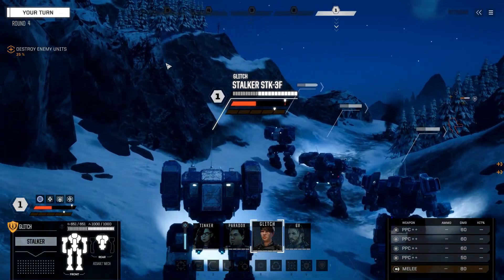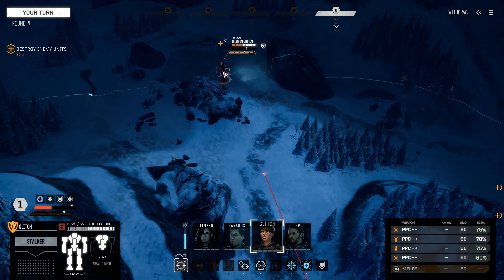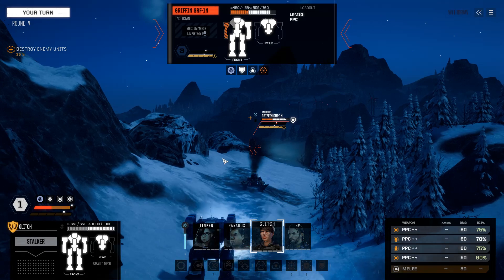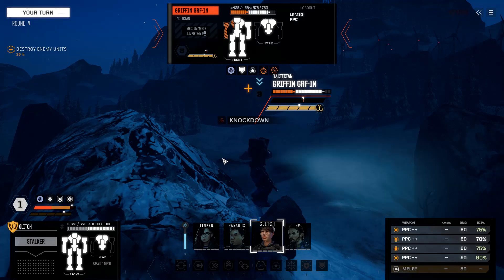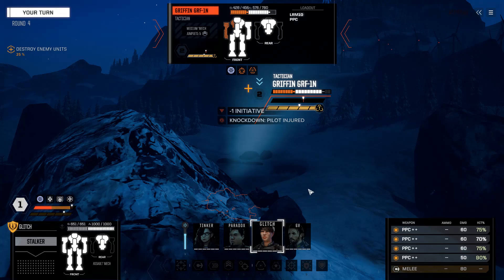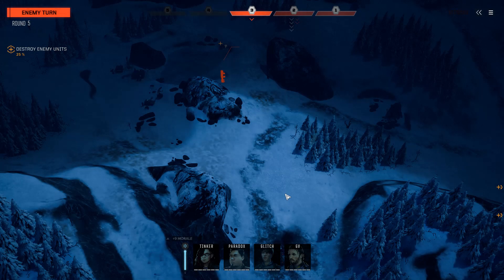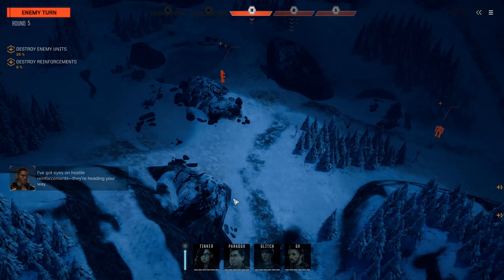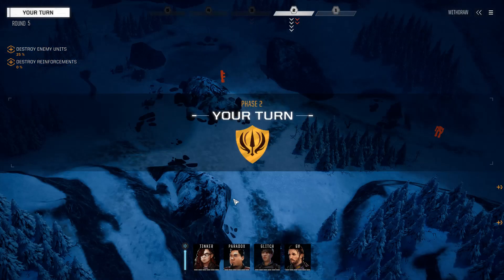Here comes the PPC Stalker coming out. Yes — it's like two hits and that fills up the stability bar. Commencing alpha strike. As fun as it is to see four PPCs on the rack, this is definitely not the biome to do it in. Getting pretty hot in here, commander. The heat exchanger — I think it was a default stock heat exchanger, so it had no bonuses on it, and it lowered heat generated by your weapons by 10 percent.